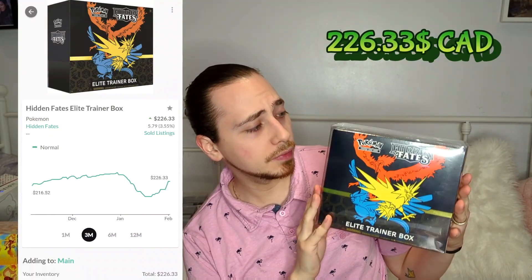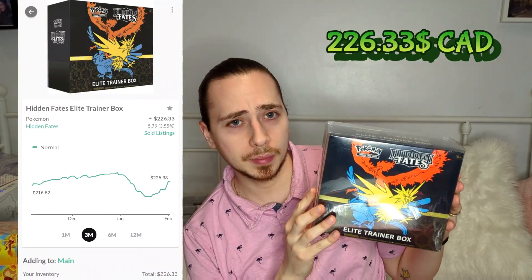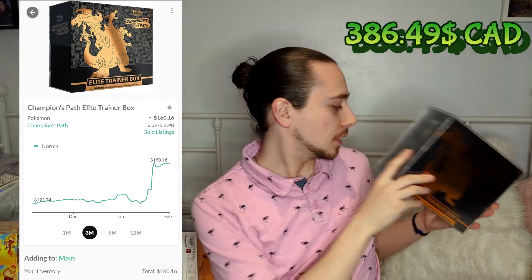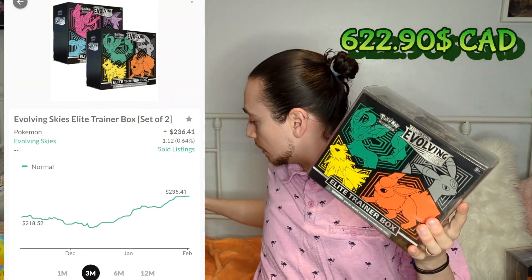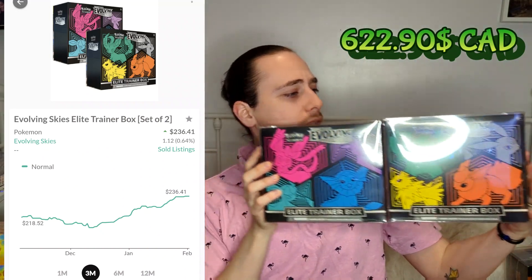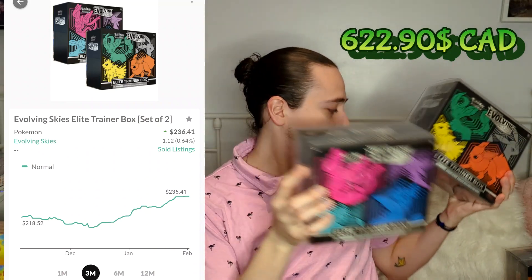So the oldest thing I have is a Hidden Fates ETB, then I have a Champions Path ETB. And we have both Evolving Skies — these are not Pokemon Center editions, but it's Evolving Skies and you definitely need that.